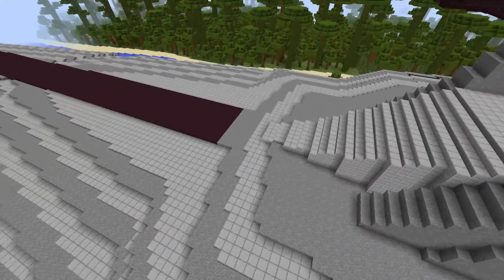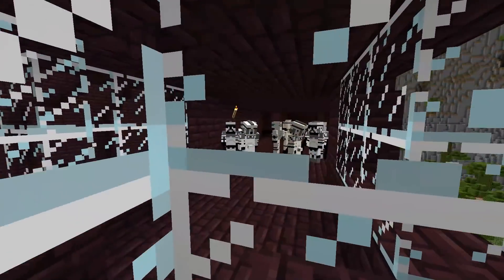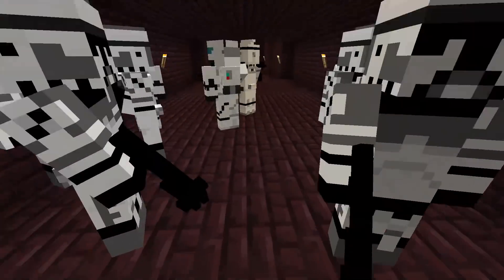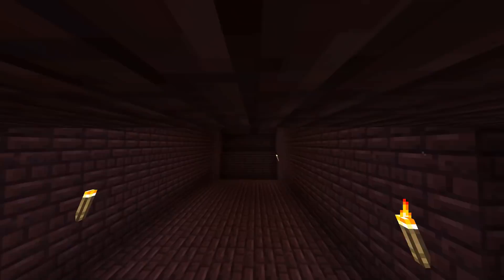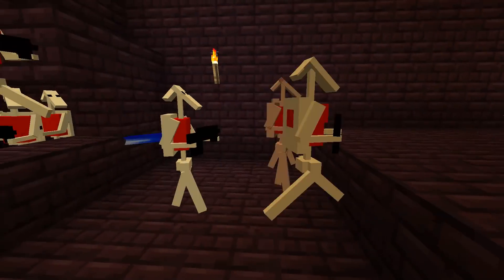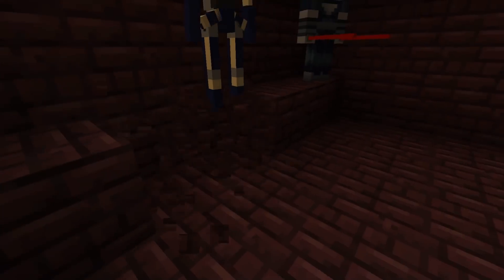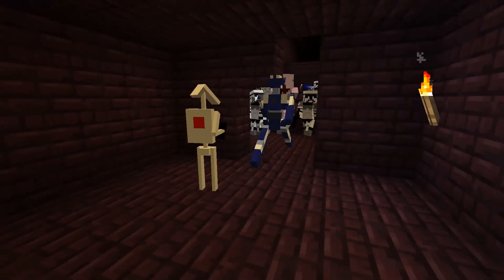The droid army moves in on the Venator and takes the hull easily, but the command center will not go down so easily. There will be two final battles — one in each bridge of the Venator. In the first bridge, we have commandos, a generic clone trooper commander, and some security defending against security droids, a tactical droid, and Asajj Ventress. Let's get them going as they break through.